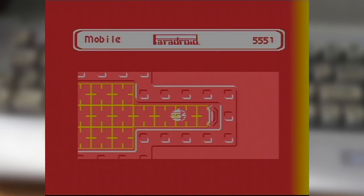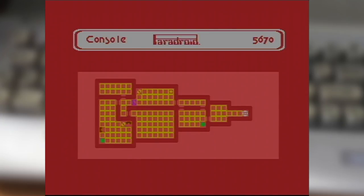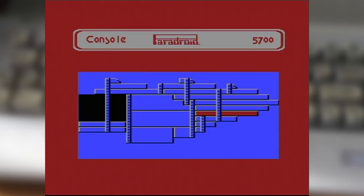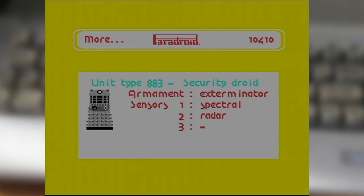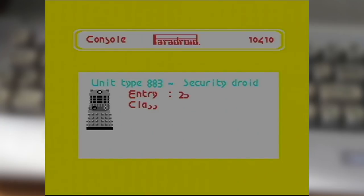Finally, the terminals. Like the lifts, holding down fire while standing over one grants access to the ship's computer, which lets you query it for several things. Alongside a summary of the current alert state and which deck you're on, you've got views of the current deck and the whole ship — though the former only shows the layout including the sub-decks and your current location, not a shortcut to see how many droids remain nor their locations. The final feature is access to the droid library, where you can view detailed records on all the droids below your current host's security clearance, including visual design, notes, weapons, and other details.